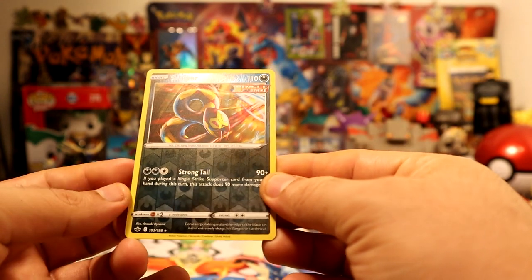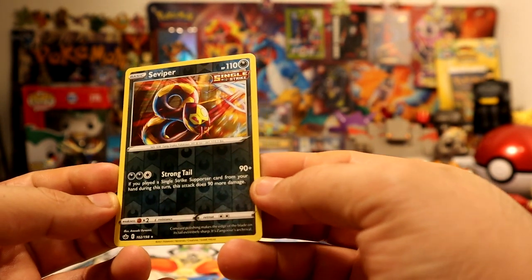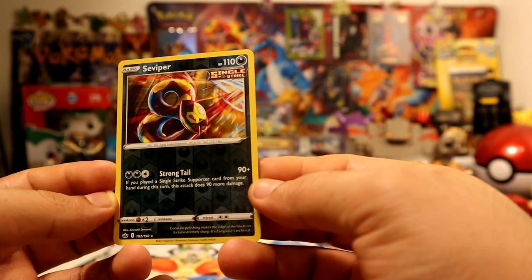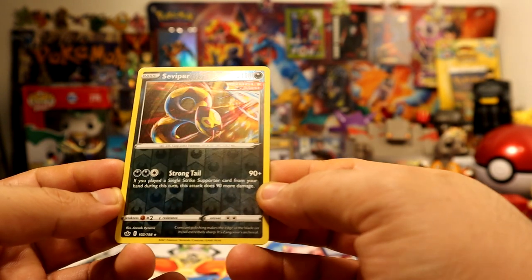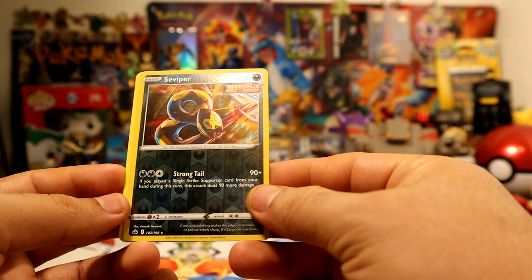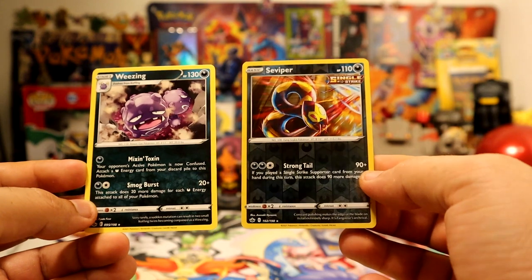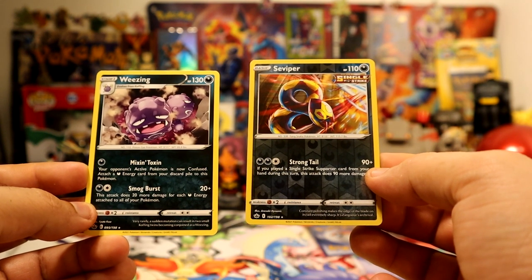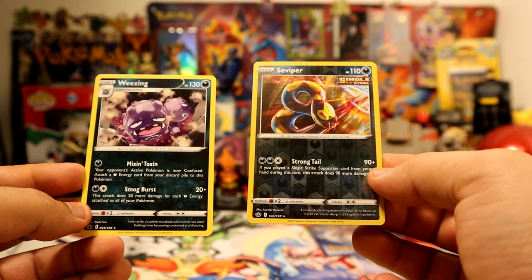Hey, Seviper! That's a rare too — reverse rare, pretty cool. I haven't seen Seviper in a while, so that's pretty cool. And Wheezing — okay, two Team Rocket cards. Single Strike dark type — they're both dark type, pretty cool.